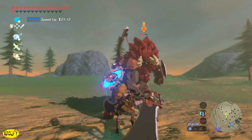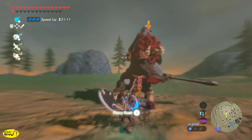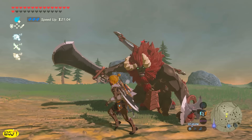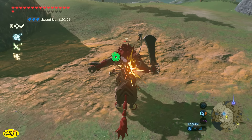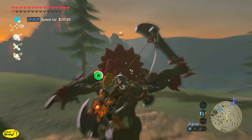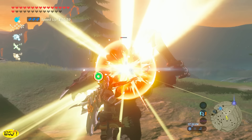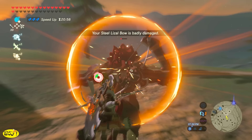I personally try to stay away from flurry rushes and prefer to parry. When you parry and attack there is a brief moment where you're going to get a chance to shoot him in the face and stun him so that we can mount him. That's where you want to go into your inventory and get the strongest weapon you have, because you'll get a chance to hit him five times before he throws you off, and this uses zero durability on your weapons.